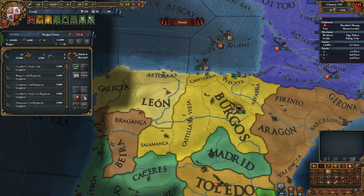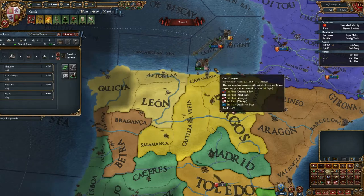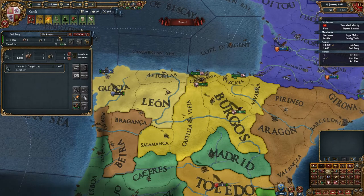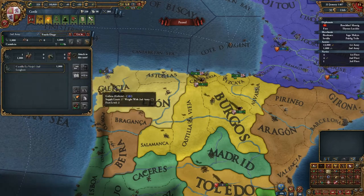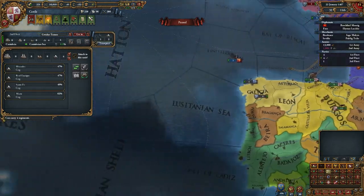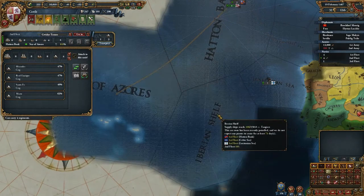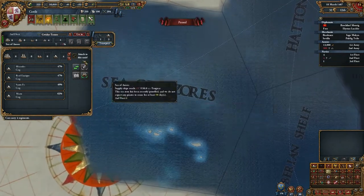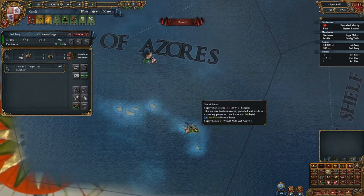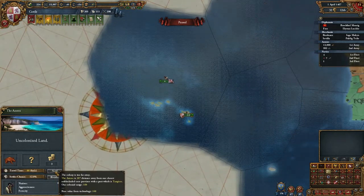We have one of these guys. This longbow unit — we stay there. Board the ship — the conquistador to the transport — and go out here. Let's send him. It's too far away.